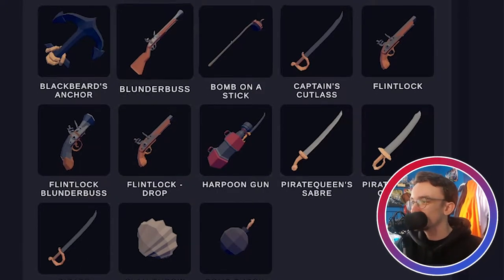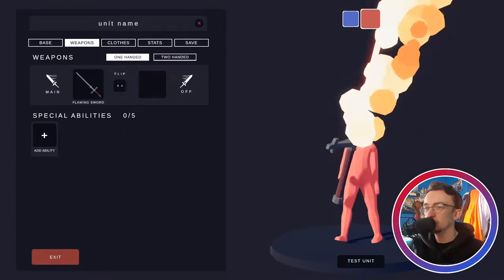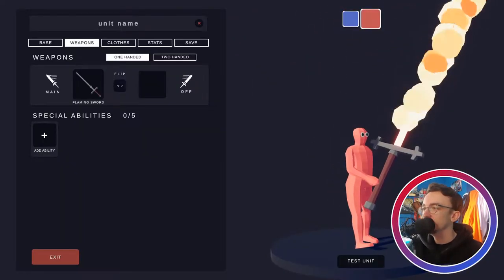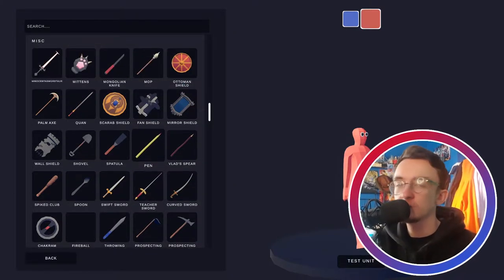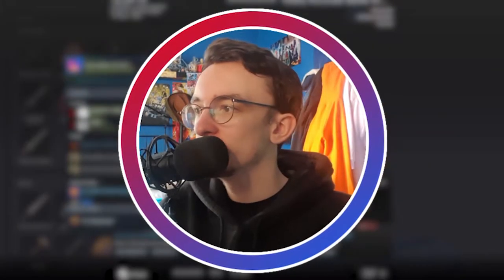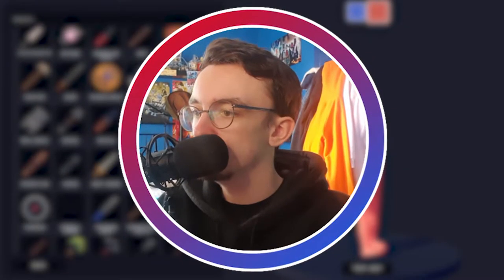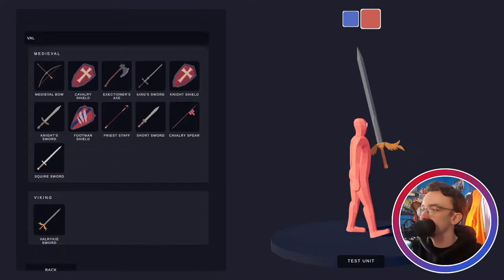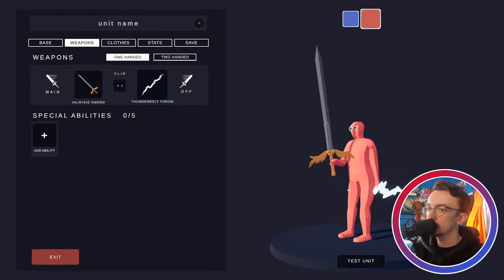Guns are strong, you've got the bomb on a stick - massive damage. There's a flaming sword, though it is a bit big - maybe not a flaming sword. I'm trying to make the strongest melee unit, and it looks like the Valkyrie sword is the strongest melee weapon. We'll give it a go. Oh, there's the Viking look! You know what, we're gonna give them the lightning thunderbolt throw - they can yeet it at people. What a cool dude.